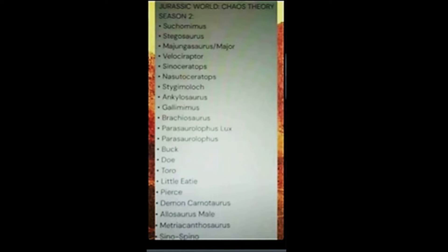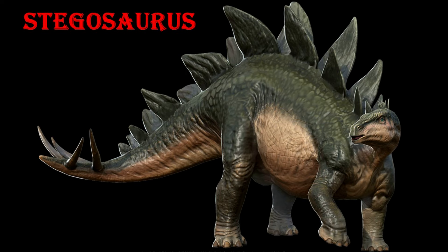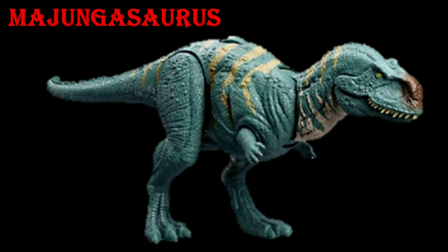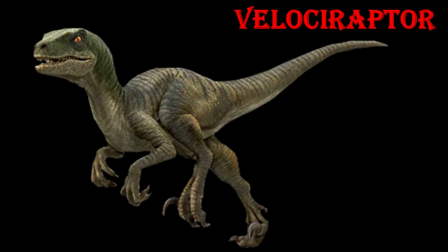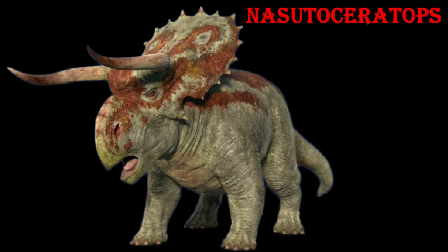First we have Suchomimus, which we already knew was coming, and Stegosaurus, which we also knew was coming — those are the only two we knew about from actual footage. Next we have Majungasaurus, which pretty much everyone assumed would appear in Season 1, but now he's appearing in Season 2.